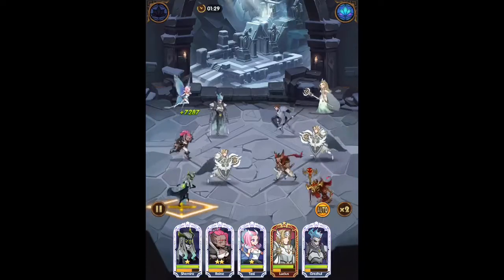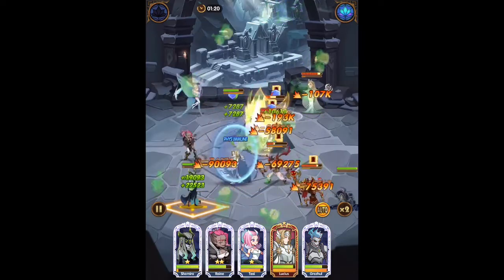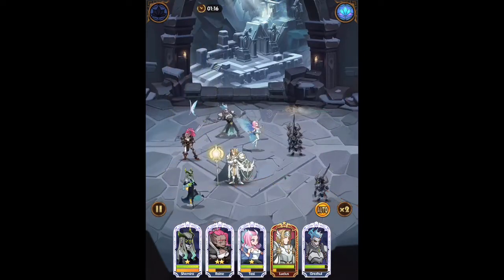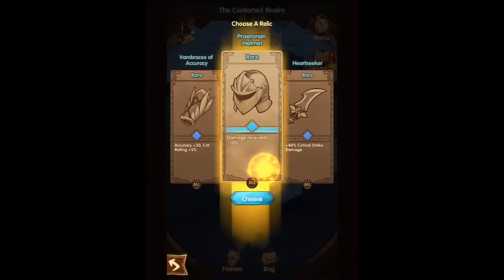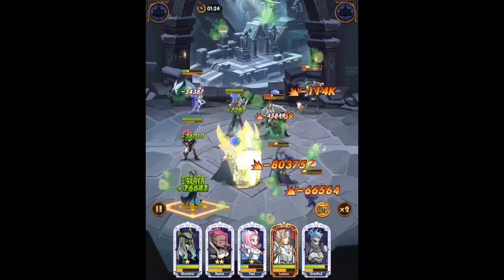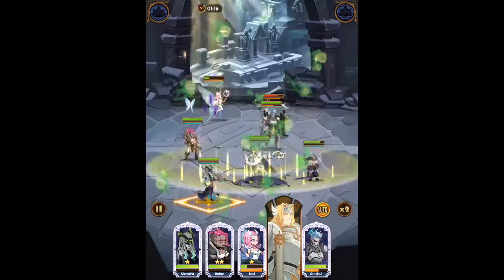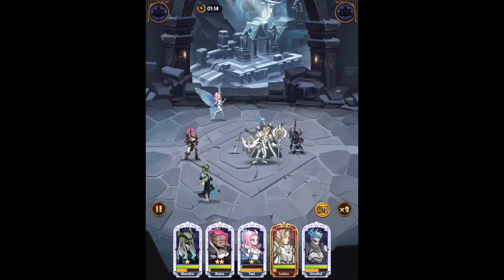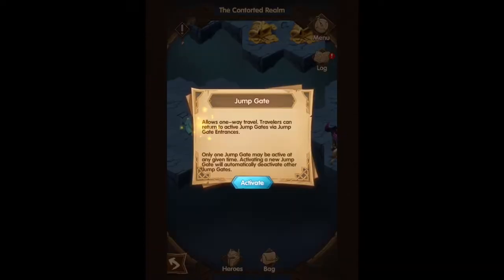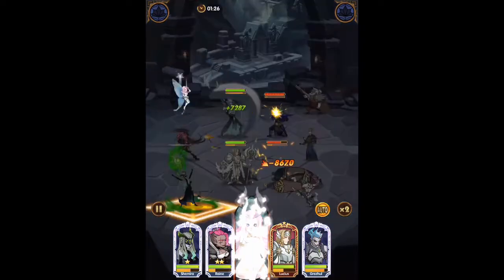I tried the waypoint up top earlier and it didn't work out very well. Usually as soon as Shamira's ultimate goes off, it just has a tendency to destroy enemies with the amount of damage it does. As you can see, the power of Shamira. I know swapping Rain out for somebody would probably be a wise choice as well, so we'll go ahead and activate this jump gate and see where we can go from there.